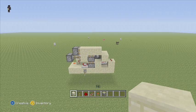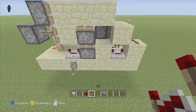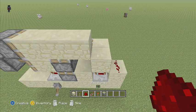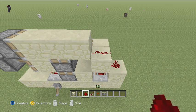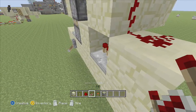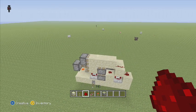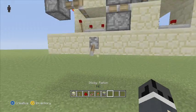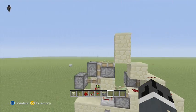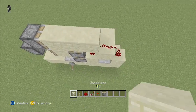This is what the front should look like so far. Add a repeater here, set it to four ticks, add a piston and a slayer — this is where the structure should look at this point.